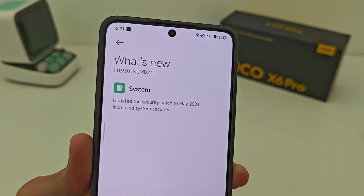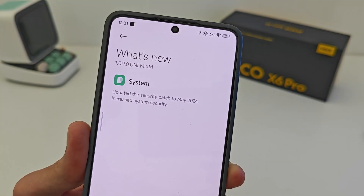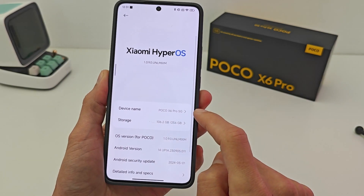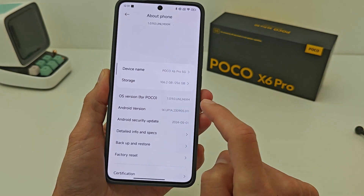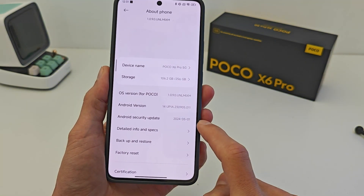This update includes the security patch updated to May 2024, improving system security. In the main menu under Android version 14, the Android security update shows 1 May 2024.